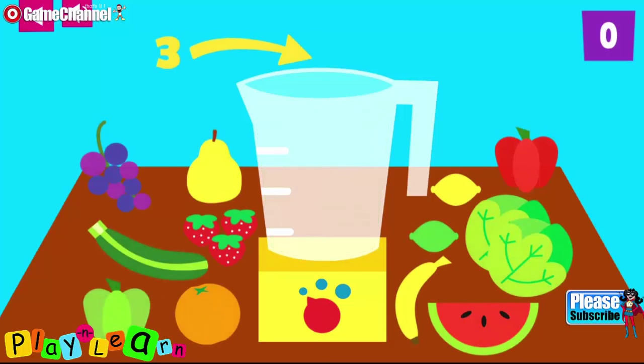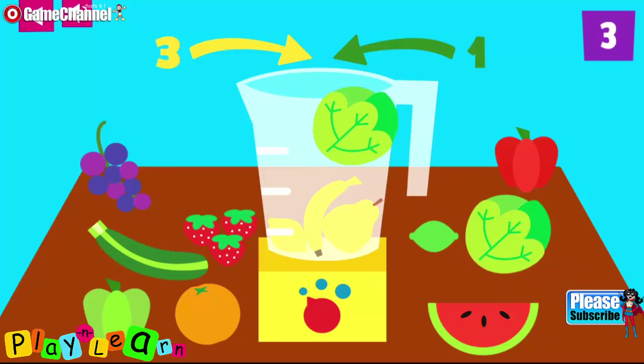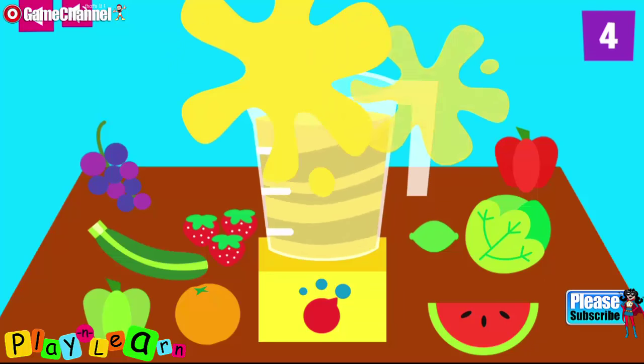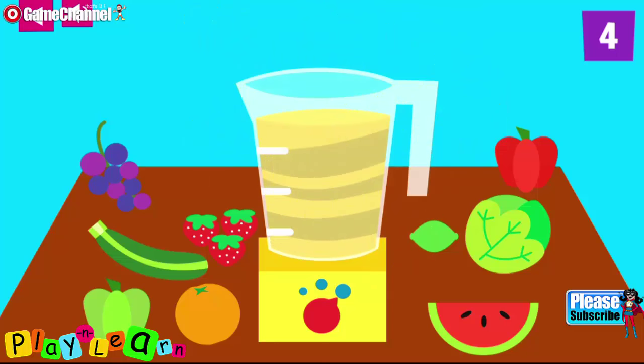Add three yellow fruits plus one green vegetable into the blender. One, two, three. Four. That's a delicious concoction.